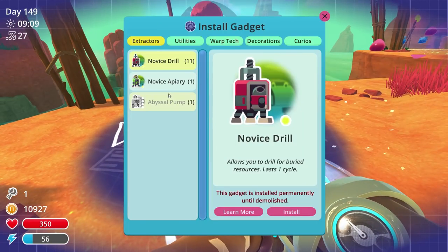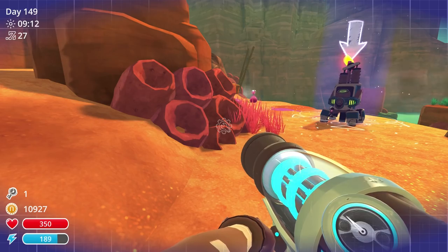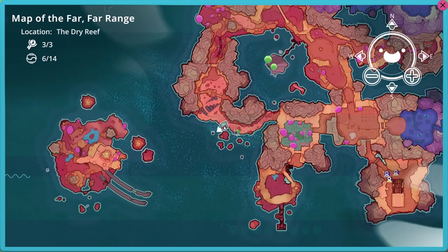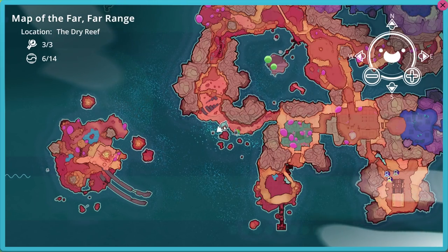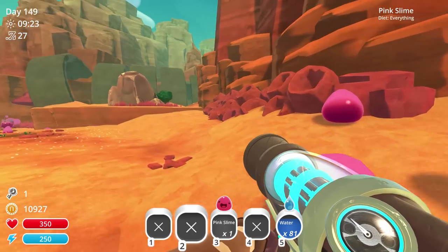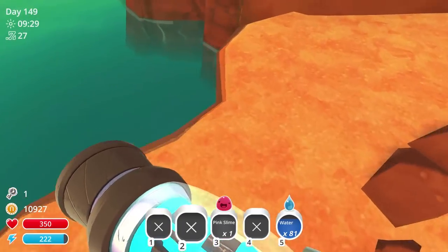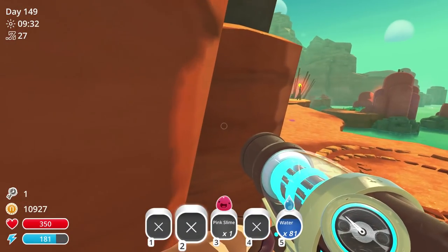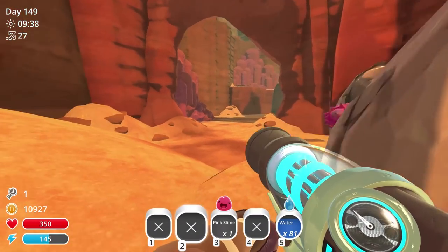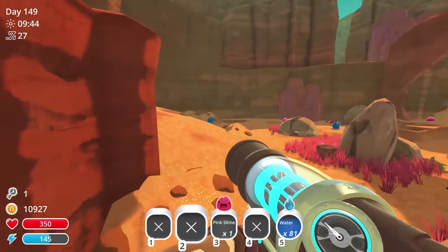Let's go ahead and put a pump here - oh, I have too many, darn it. That's fine. Let's check our treasure pods: six out of 14, so we're gonna start working on getting those too. I mean, why not? I never really come over here, so it's not surprising I'll find treasure pods - I never really go looking for them, they just stumble upon me.